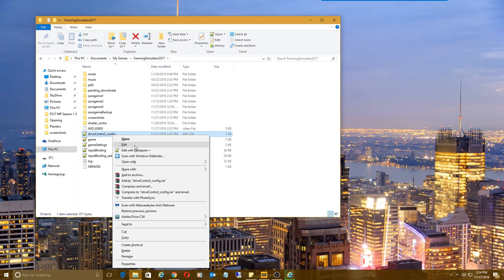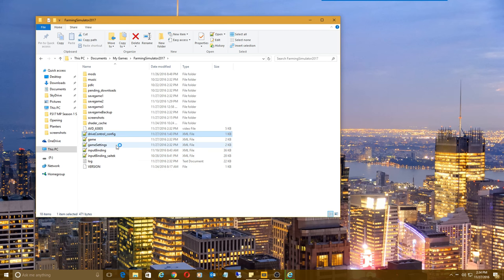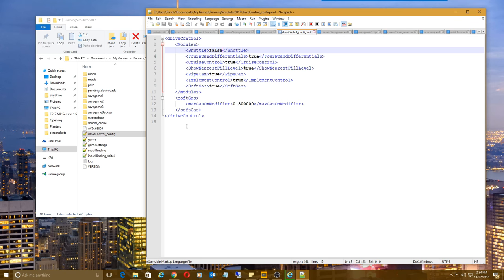For those who are not familiar with Drive Control, it can do all kinds of stuff — at least back in Farming Simulator 15 it did. Not quite as much anymore. Pretty much we've got the shuttle, four-wheel drive and differentials, cruise control, nearest fill levels, pipe cam, implement controls, and soft gas. I'm not entirely sure what soft gas is — as far as I know with the keyboard it just gives you a slightly slower start.